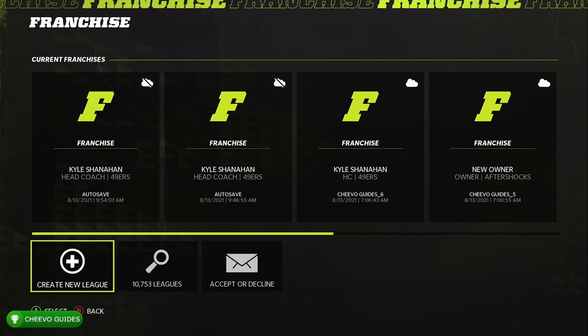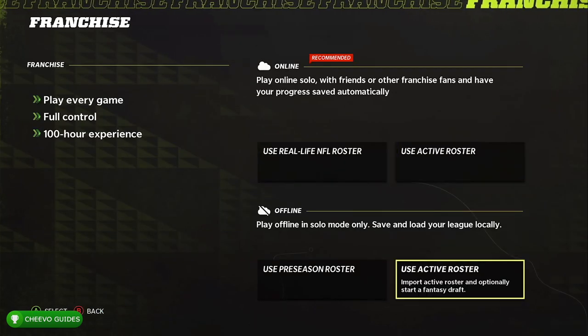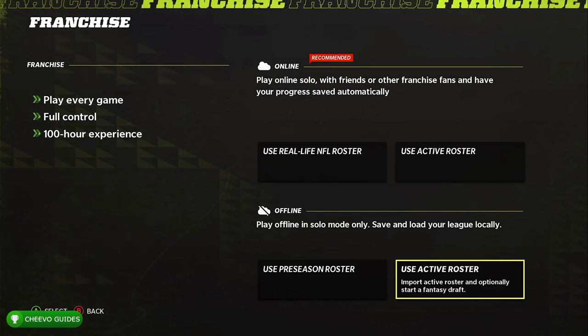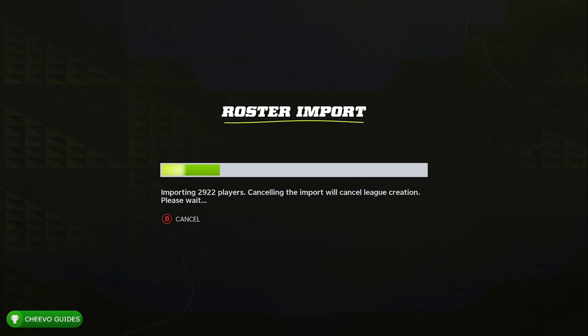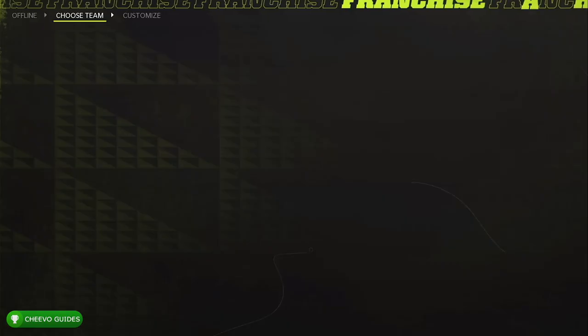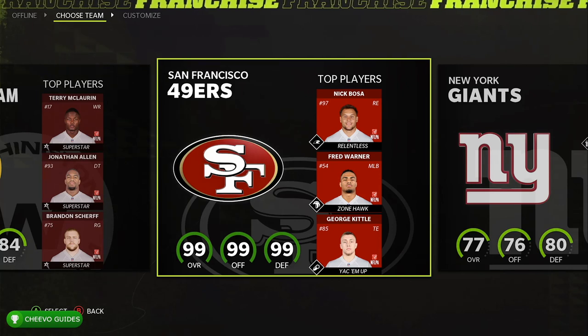So let's go ahead and start up franchise mode. I'm going to show you guys how to get these. We're going to start off with creating a new league. We want to select the bottom right hand option — it says 'Use Active Roster' and it's the offline option. Just wait a moment for it to import the roster.